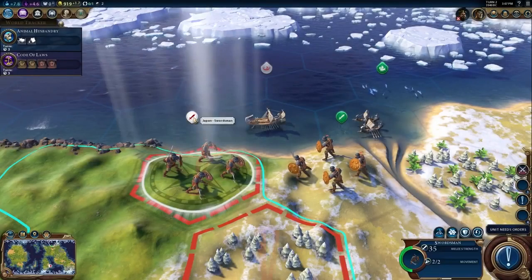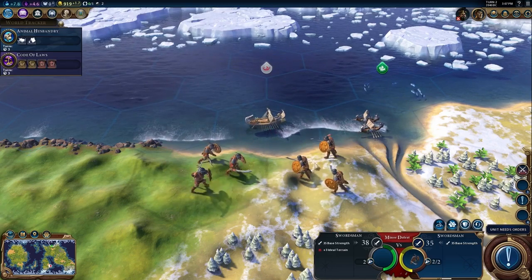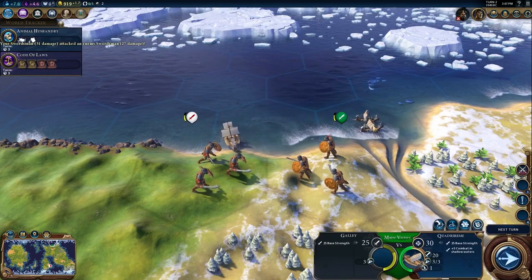Hojo's forces take advantage of his Divine Wind ability. Land units get an advantage fighting next to the coast, and naval units get a combat bonus in shallow water tiles.